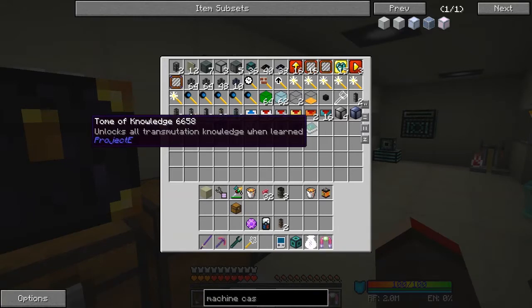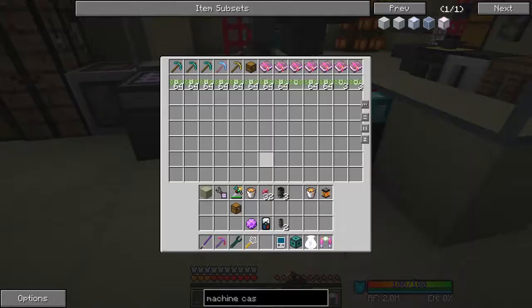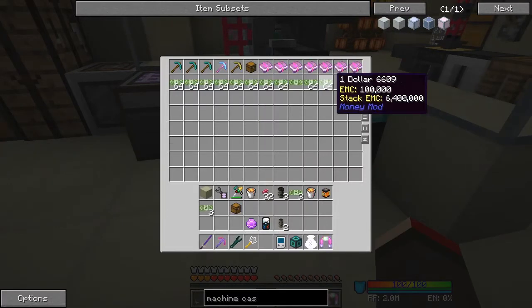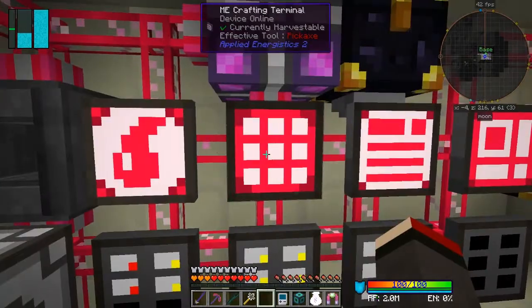It unlocks the transmuter when learned - okay, so it's going to be very important for doing the Nakwadar and stuff like that. Let's get the Nakwadar out of here as well. We've got 300 there, 20 dollars. Let's take that - 500. Okay, let's craft up some more dollars.